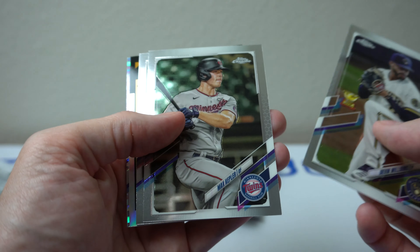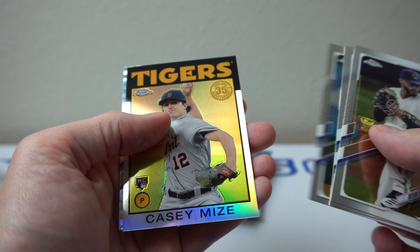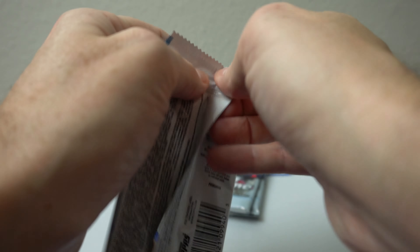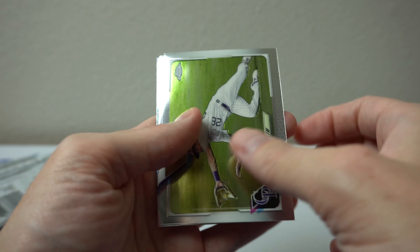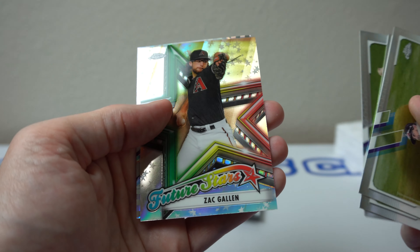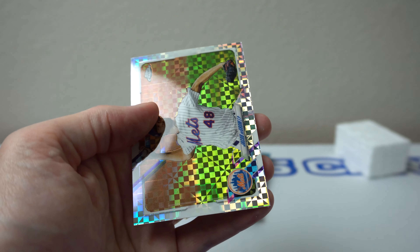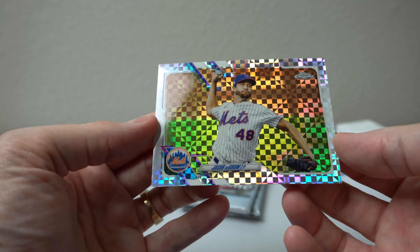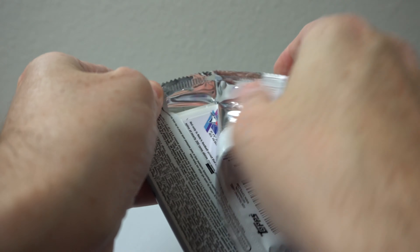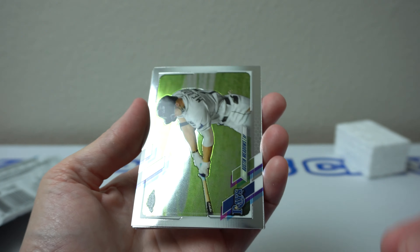Devin Williams, Kepler, Keiko, Casey Mize, and DJ LeMahieu. David Dahl, Yamaguchi, Yarbrough, Zack Gallen, and DeGrom — nice one. Centering again on the top there, looks like really too much border on top. Sorry for complaining about each one. Horribly centered X-Fractor, as I see them.